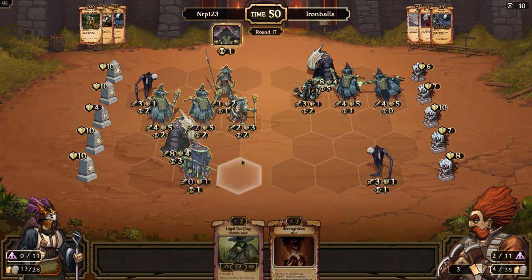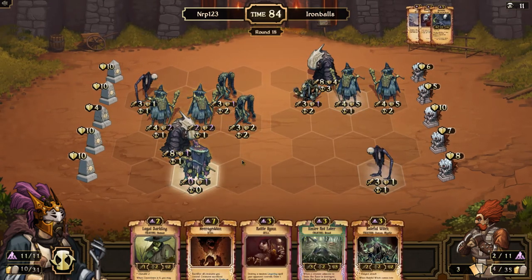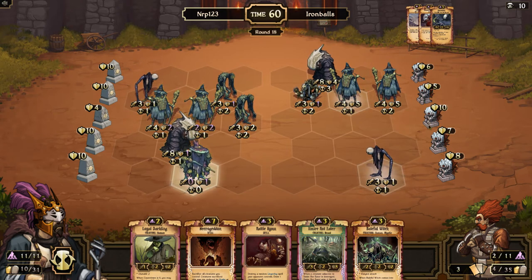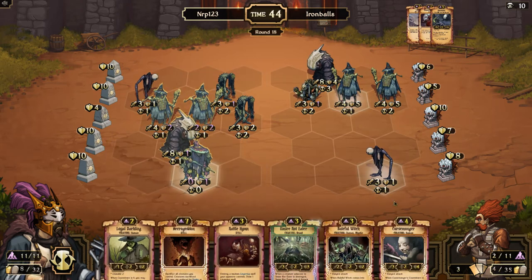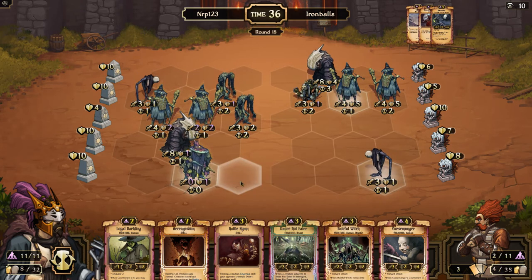I think we might have the Necrogeddon next turn. Actually I don't even lose stuff — I think I should Necrogeddon here. I obviously can't Baleful Witch because then my stuff dies. Does a Necrogeddon win? A Necrogeddon — I can put down two units in Necrogeddon, one being a Darkling. Darkling on this row, Necrogeddon destroys that idol, Darkling here, three units there. I can probably get into Darkling range. Let's get rid of the Baleful Witch for Scrolls in case I accidentally play it. No Watcher — this is bad. I think I have to Necrogeddon. Alright, let's Necrogeddon.